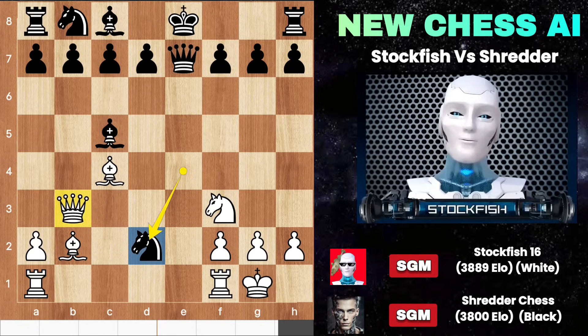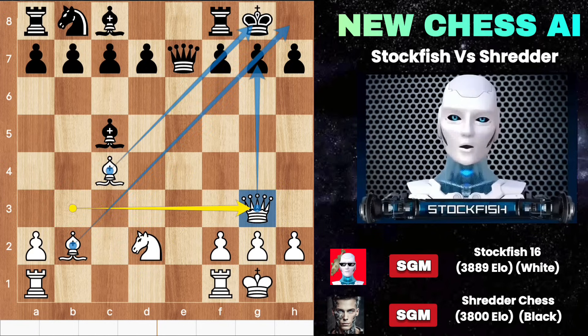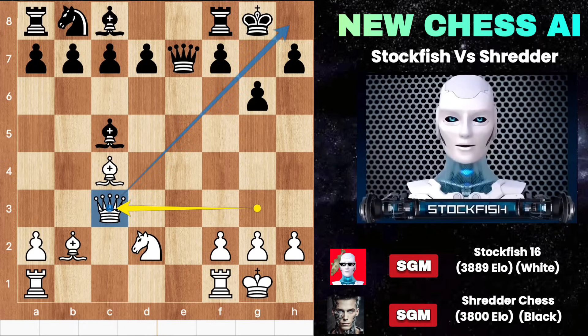Play castle. Knight takes D2 attacks it, but after takes, if black plays castle, he will see the bishop swooping into the king position. G6 may protect the position, but what about queen C3? She is coming through this diagonal highway to checkmate you. Black's position is just busted.